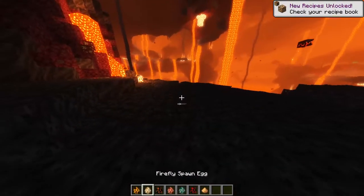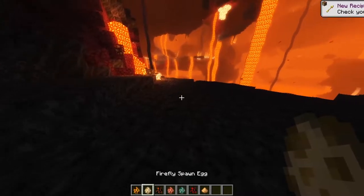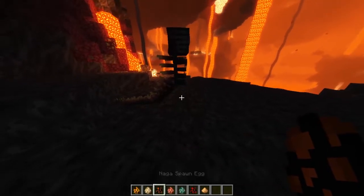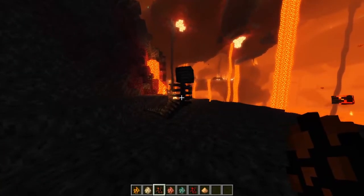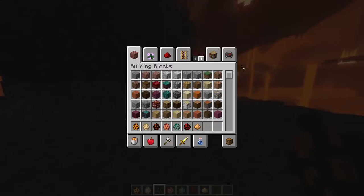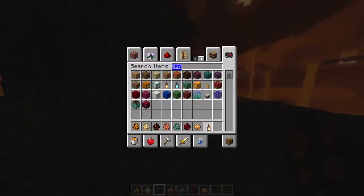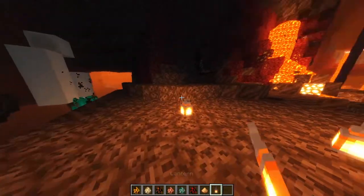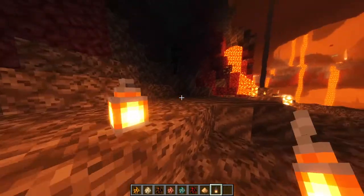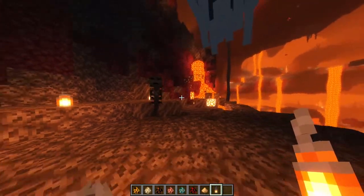The next mob is a Firefly — my shaders make it look a little weird but that's what it is. Then there's the Nagger. They look kind of cute but also kind of scary — it's like a scorpion skeleton kind of thing. Let me put some lights here so you can see them better.